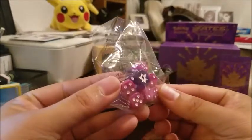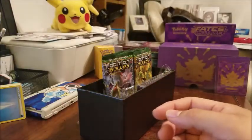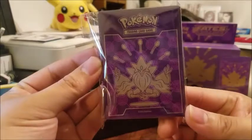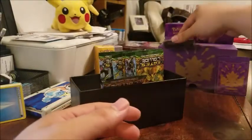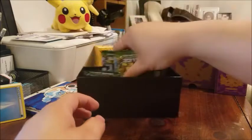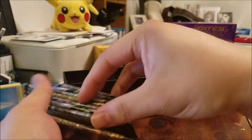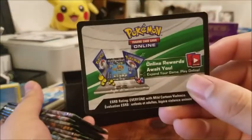We have the damage dice — these are freaking cool! I've always wanted to get damage dice for the game, so now that they come with this, very awesome. Here are the card sleeves for Alakazam — really cool art on that one. And then we have the eight boosters: Break Delphox, Break Lugia on the cover, Genesect, Mega Alakazam, another Break Delphox, another Break Lugia, another Genesect, another Alakazam.